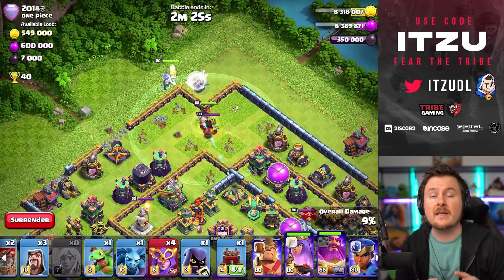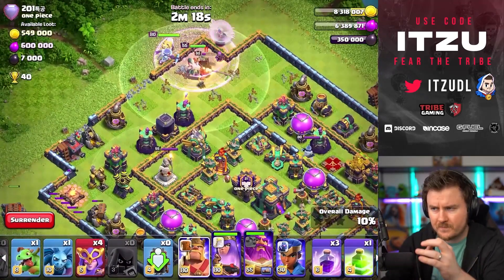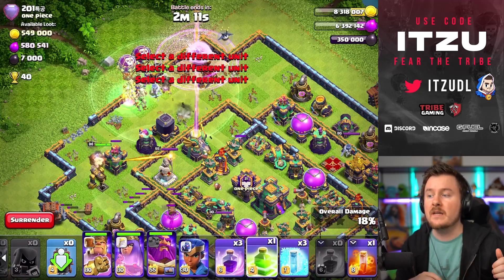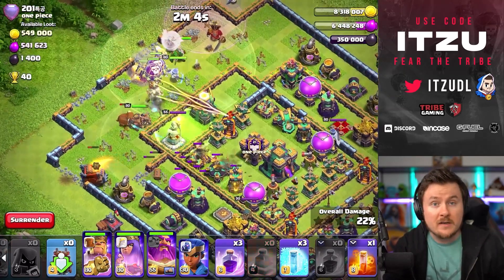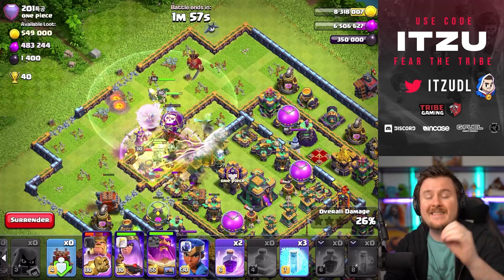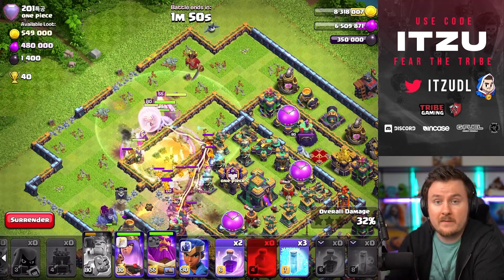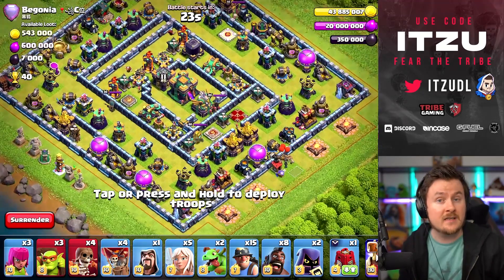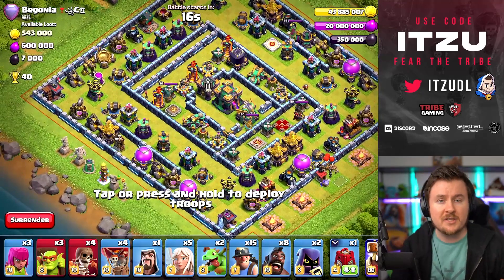Next up: Super Witches. All these smash strategies — Super Witches, Super Bowlers, Pekka Smash — use pretty much the same entries. Here I'm using the log launcher because there are a lot of low HP buildings on the left side. The log launcher takes down the archer tower, air defense, and outside buildings, creating a funnel without investing anything extra. This gives you second-layer funneling as well, without waiting for Pekka and wizards to clear everything. Look for low HP buildings that the log can take down.